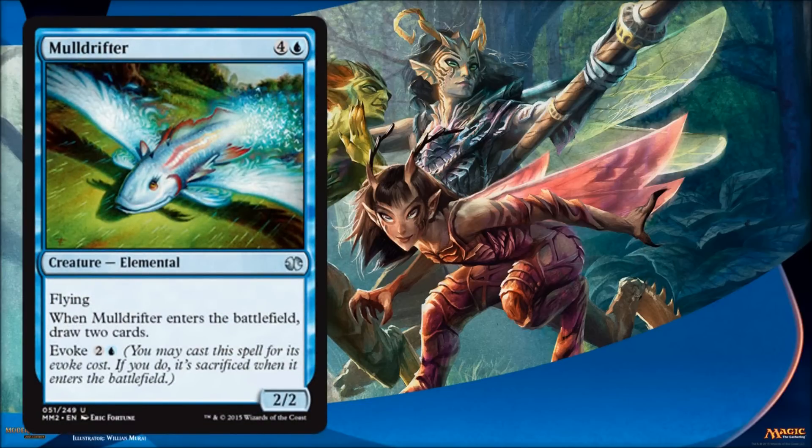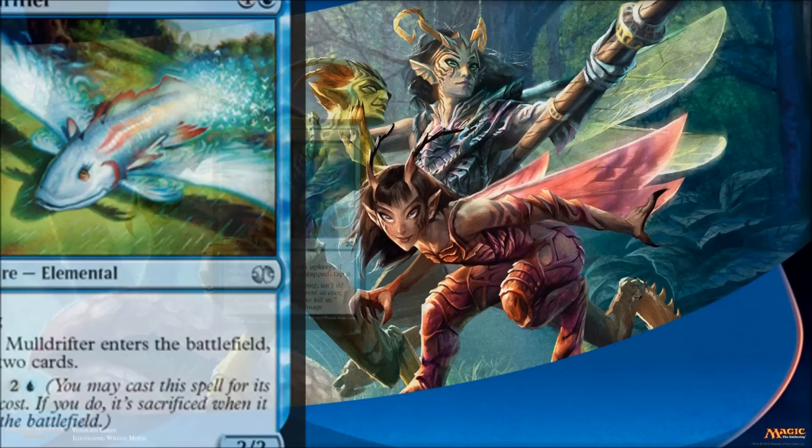Mulldrifter is another really phenomenal card in both Constructed and Limited — maybe more so Limited. For five, you get a 2/2 flyer and you get to draw two cards. Or if you can't get to five, you can play the Evoke cost for three and maybe draw into some of the lands you need. Mulldrifter is just awesome — can't say enough good stuff about it.